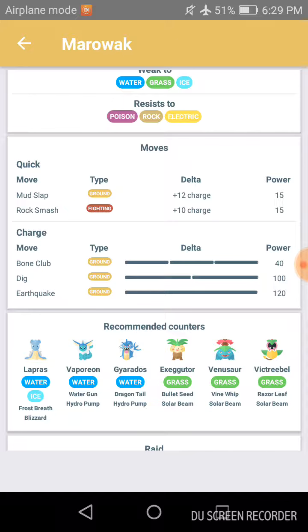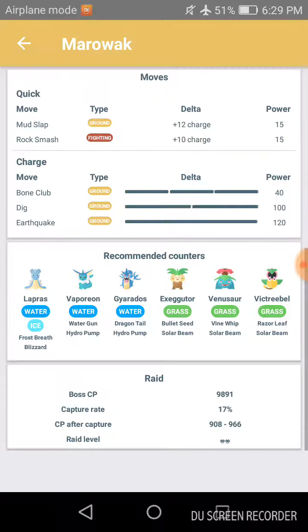And Victreebel with the moveset of Razor Leaf and Solar Beam. The CP for Marowak when encountered in a raid is 9891. Its capture rate is 17 percent.